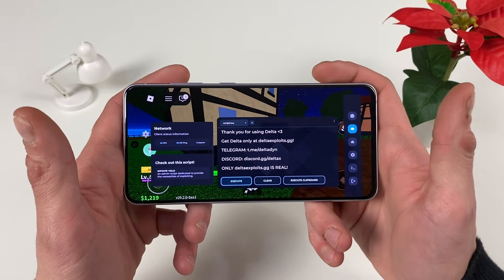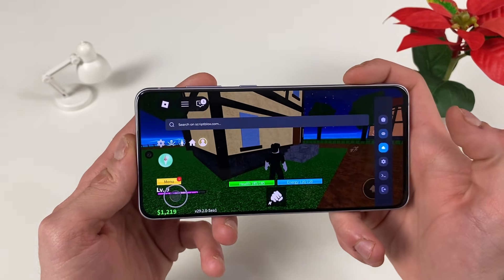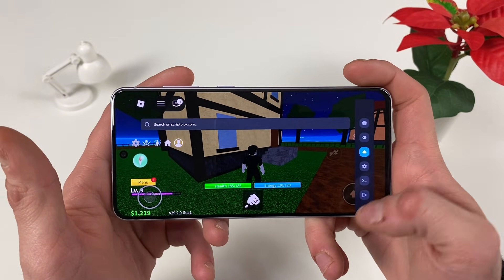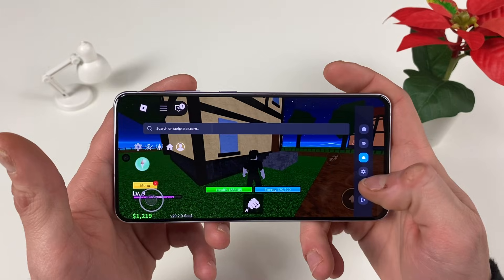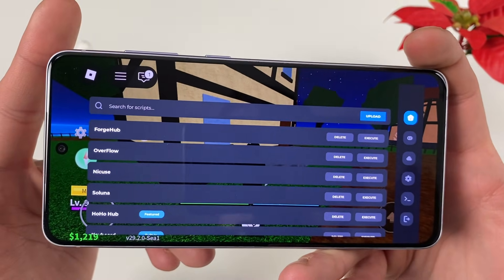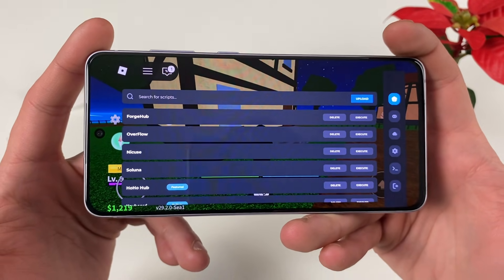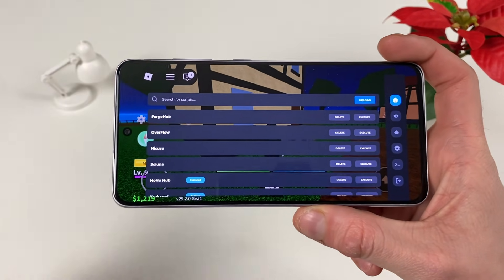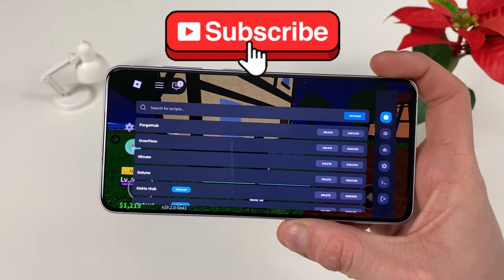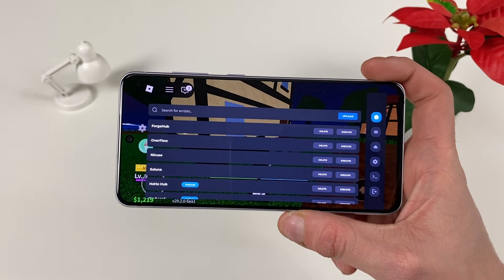You can join up some groups, be up to date with the latest announcements. There's also a little browser from here where you can search for scripts and use them. There's also a little bit of settings you can check out. On the home page, the main thing is where you can stack all of those scripts — Forge, Overflow, Nikki, Saluna, HoHo Hub, and a lot more on the website. Right here you can stack them and execute them, for example for Blox Fruits using Forge.